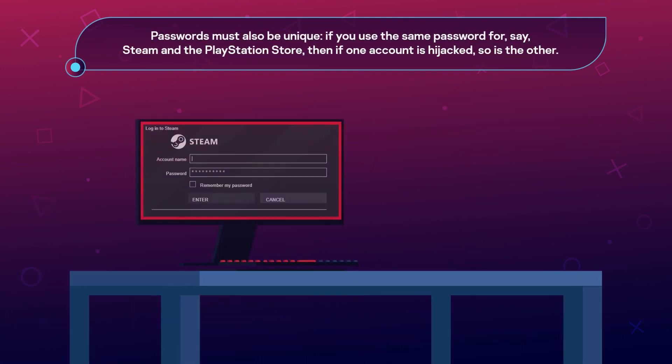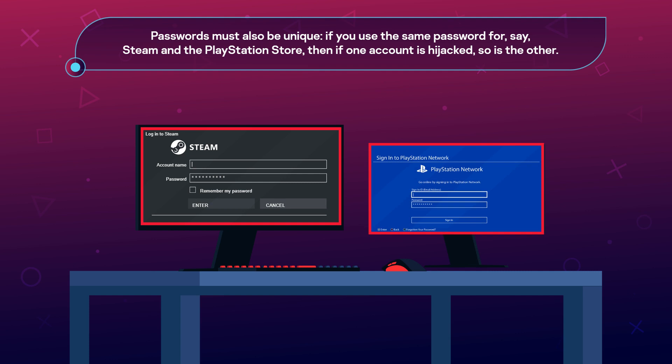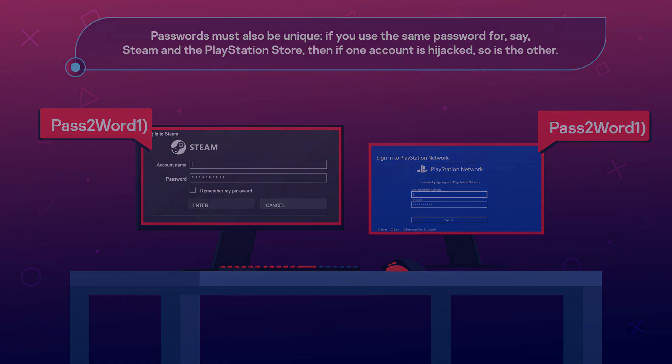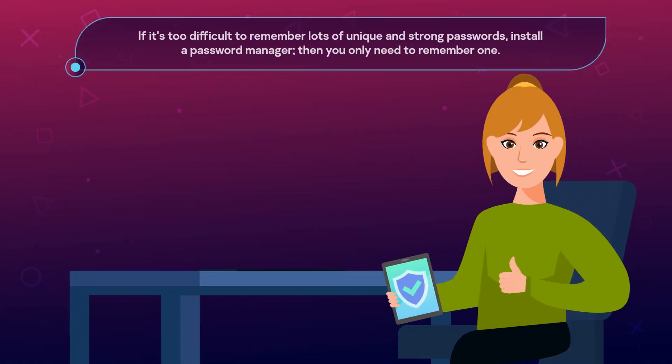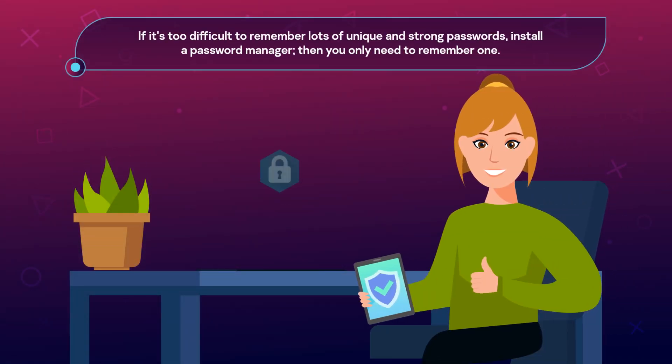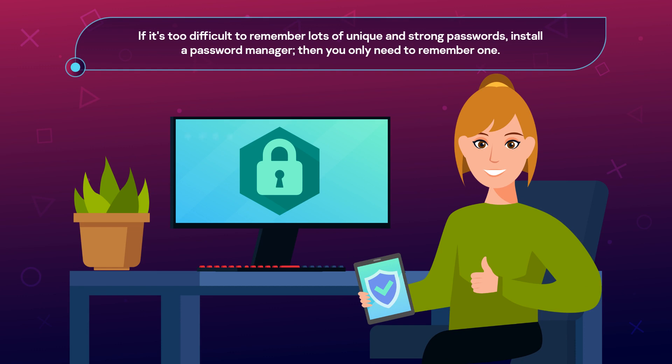Passwords must also be unique. If you use the same password for, say, Steam and the PlayStation Store, then if one account is hijacked, so is the other. If it's too difficult to remember lots of unique and strong passwords, install a password manager — then you only need to remember one.